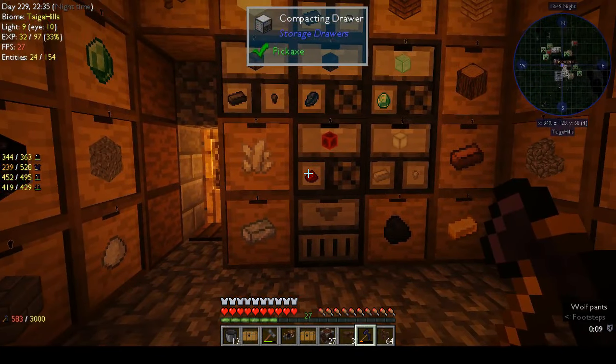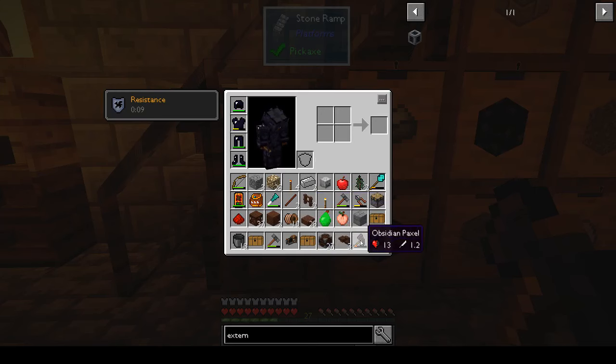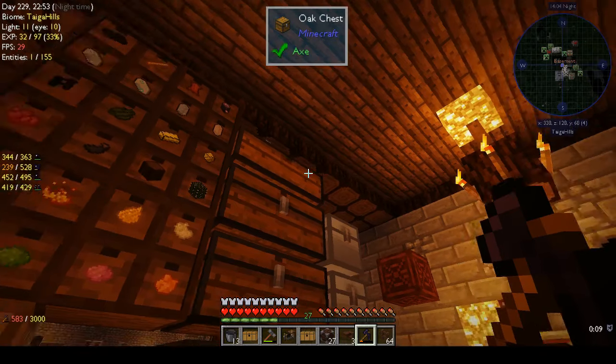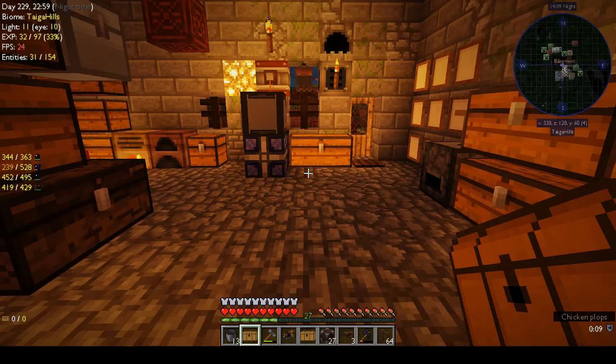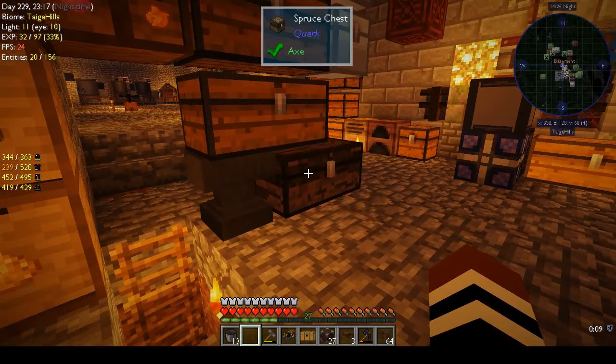Actually, before we do that — because there's probably no room left in my inventory — let's put the food away and open these loot chests. Enderpearls — very nice. Advanced logistical transporter, advanced pressurized tube, advanced mechanical tube, and advanced universal cable. I have no idea what those are for — probably Mekanism?